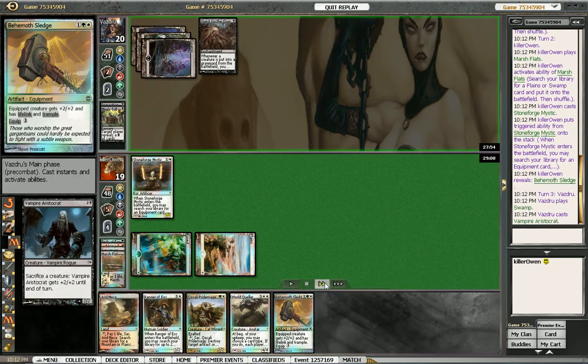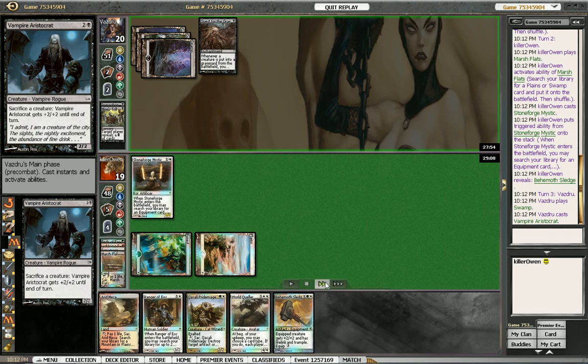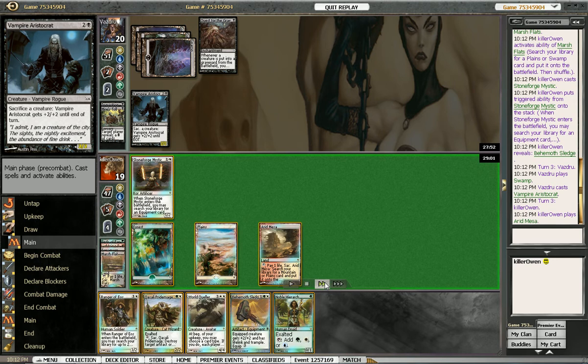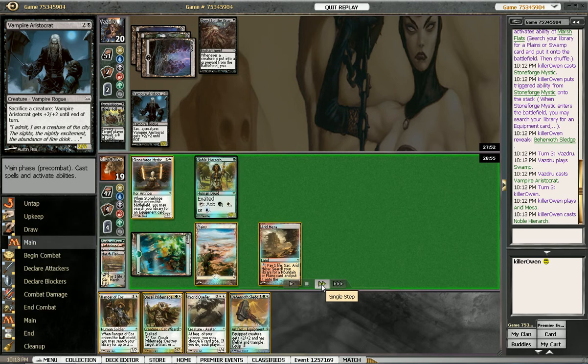Our opponent plays Vampire Aristocrat — basically a Vampire Husk, pretty annoying. He'll pass the turn. Sorry about rushing through these videos so fast, guys — I am really tired right now. Premier Events take quite some time and I'm trying to get all the replays done before they disappear, so excuse the rushed videos.